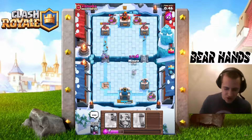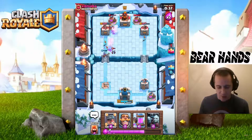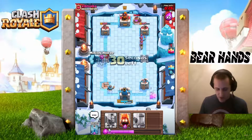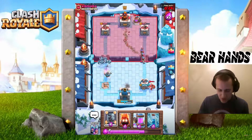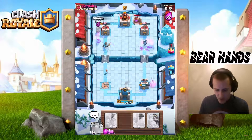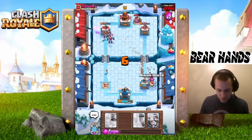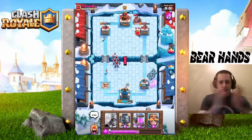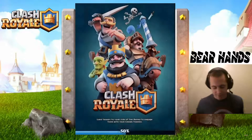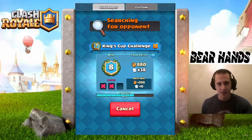He throws down an Elixir Pump so I deploy Three Musketeers, but his Minion Horde shuts them down. I get a Knight and Minion Horde down, throwing everything — Minion Horde and Fire Spirits. He got me good. The tower is still standing but I can't finish it. He took full advantage of the fact that I didn't have a Fireball, and I did not take advantage of it myself. That's the loss.